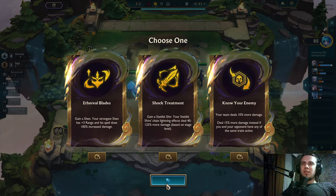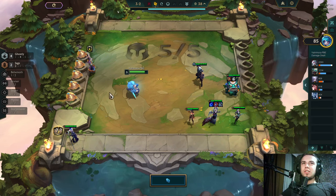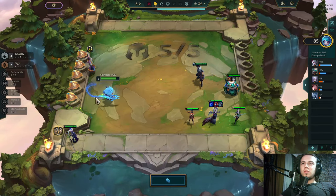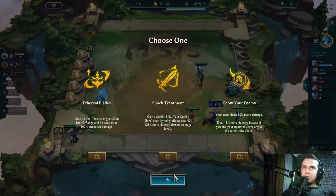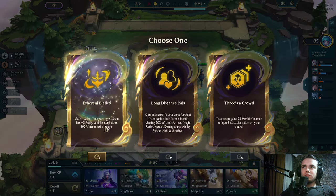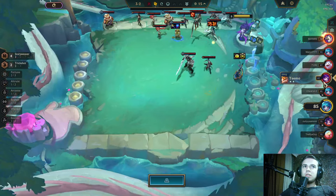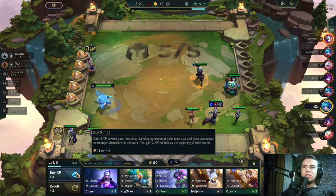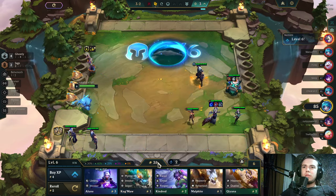Wait wait wait — six Ghostly, Shen. It's better with Behemoths, but let's try it with Ghostly plus Behemoths as well. I hope they didn't take it — if some people took it, then we are f***ed. Okay, they didn't do it. Behemoth, Bruiser — this. Okay, we need to itemize Shen as well.